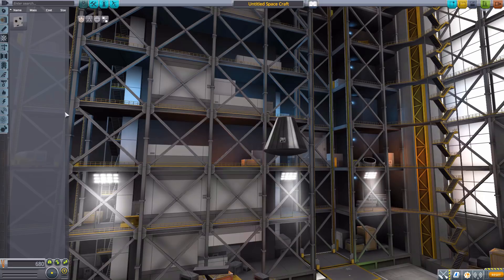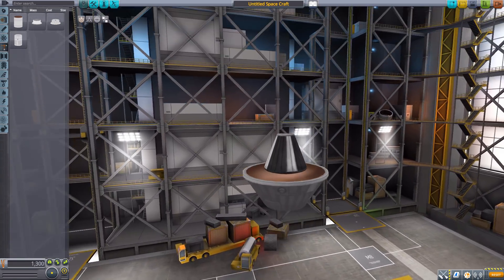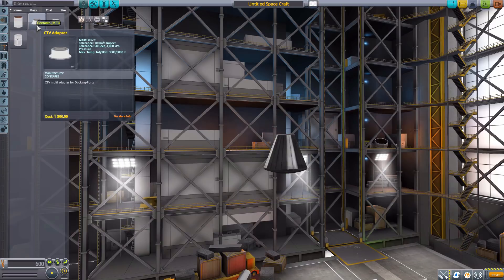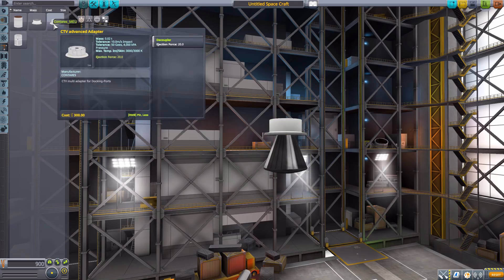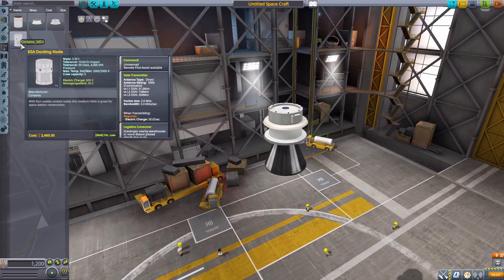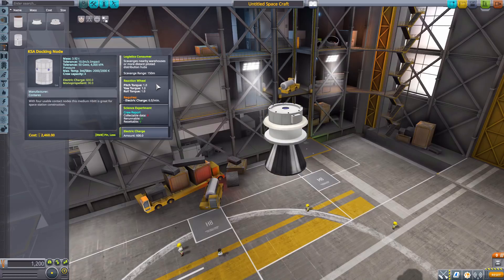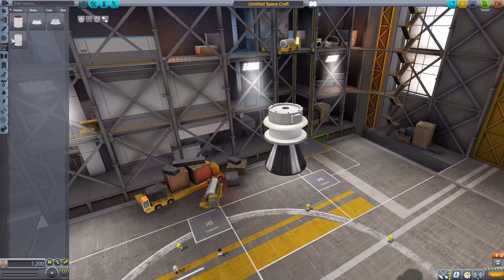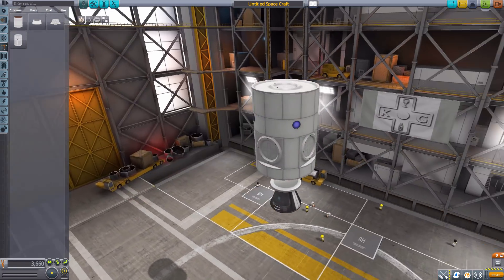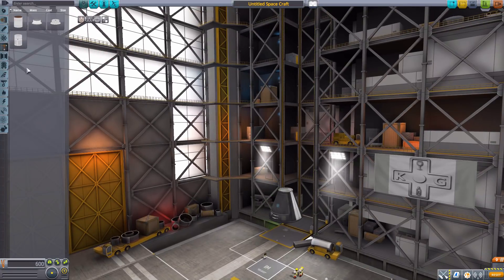In command and control we have a nano RCS block — a small four-way RCS thruster, very handy. In structural, we have the Aliana V adapter with a built-in fairing, the CTV adapter, and the CTV advanced adapter with a built-in decoupler. Then there's the KSA docking node — an unmanned command pod with data transmitter, reaction wheel, crew report, electric charge, and monopropellant — a beautiful base for a space station.